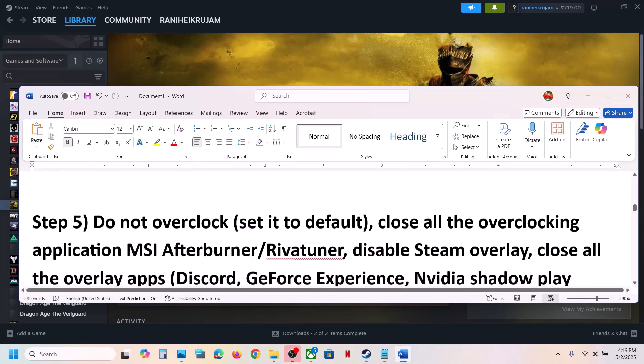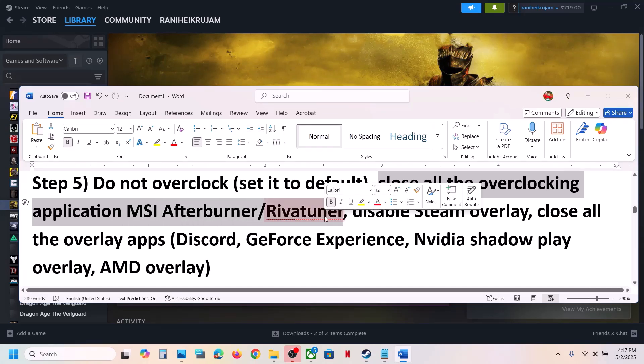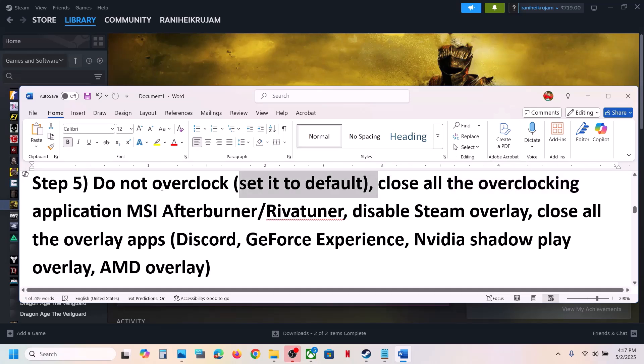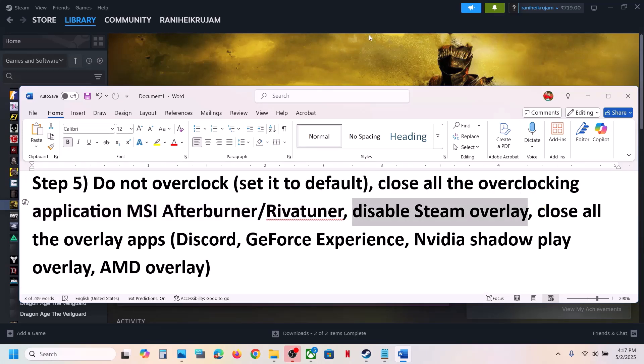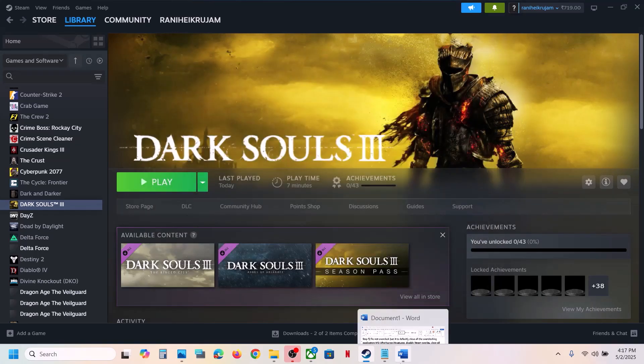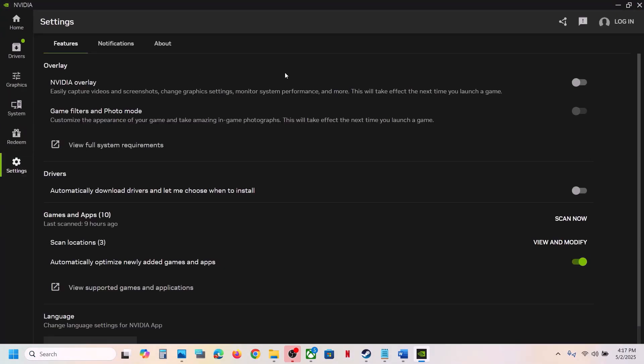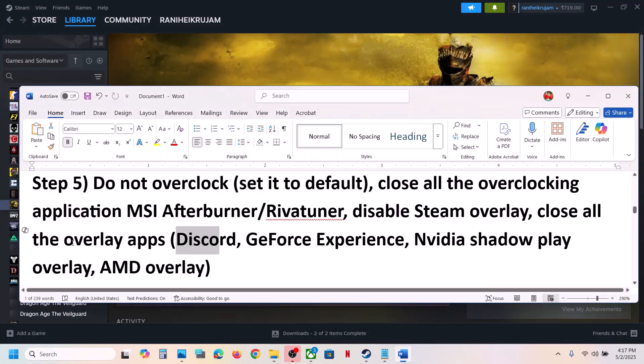If still not working, do not overclock. If you have overclocked your computer, set it to default and close all overclocking applications like MSI Afterburner or any other overclocking app — set to default and close them. Also disable the Steam overlay: right-click the game, select Properties, and turn off the option that says Enable the Steam Overlay while in game. If you have Discord running, go to Discord settings and turn off overlay. If you're using the Nvidia app, go to settings and turn off the Nvidia overlay. Turn off any other overlay applications and close them, then launch the game.